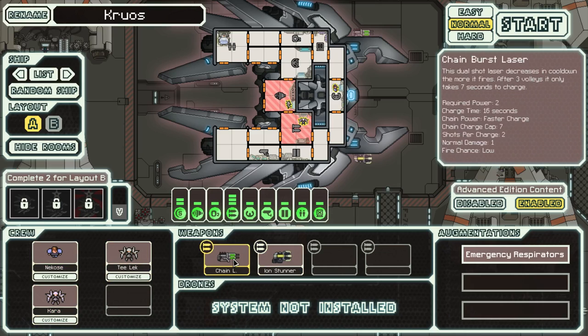We get a chain burst laser — this dual-shot laser decreases in cooldown the more it fires. After three volleys, it only takes seven seconds, down from sixteen. We also have an ion stunner — like an ion shot, but it also stuns crew inside of the room for five seconds.